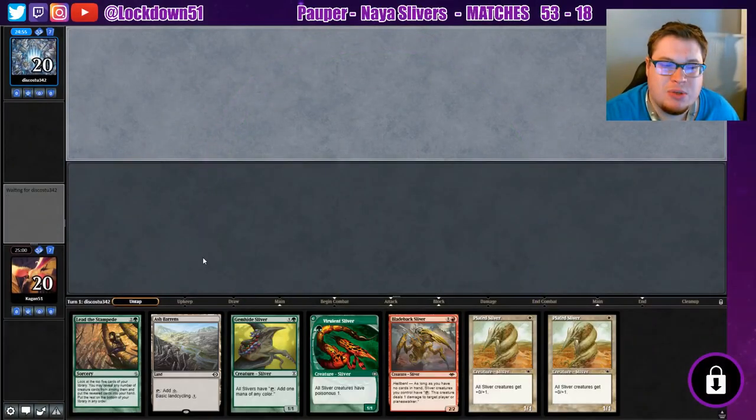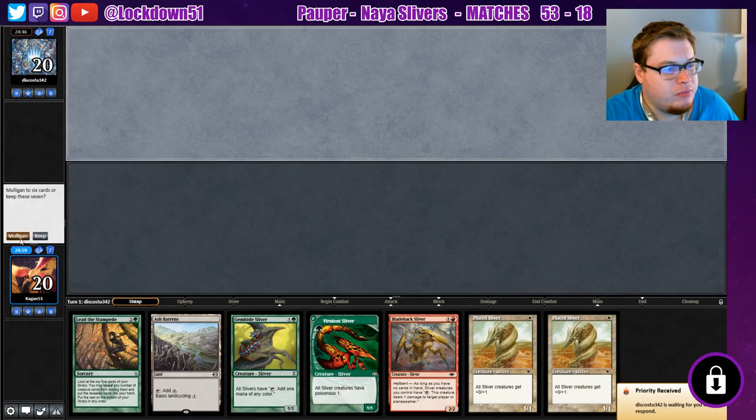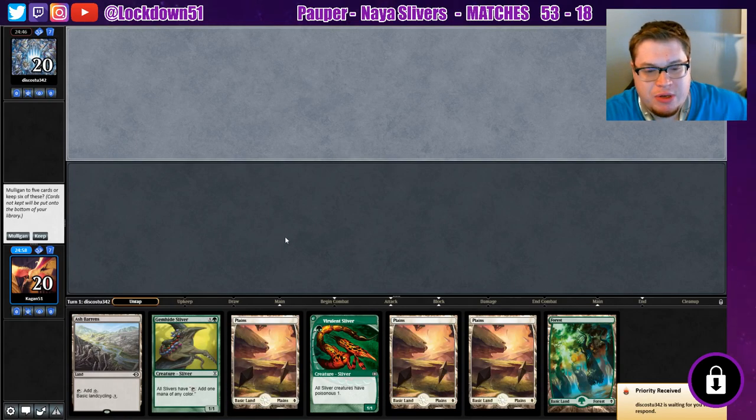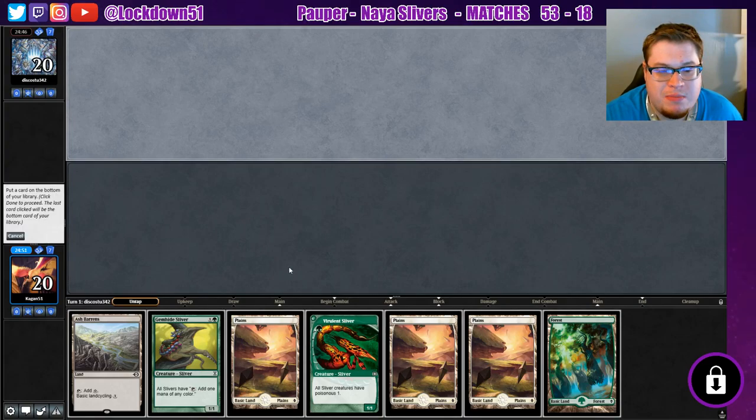Welcome back everybody, it's time to lock down some Naya Slivers. Not feeling this hand — not great — so we'll mulligan as we do. The second hand is pretty terrible too, but we'll keep and just hope to draw into some stuff.